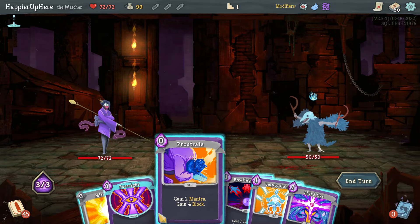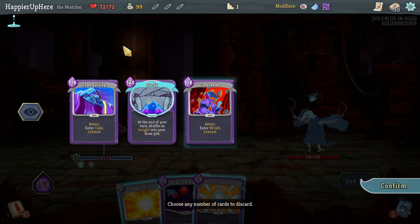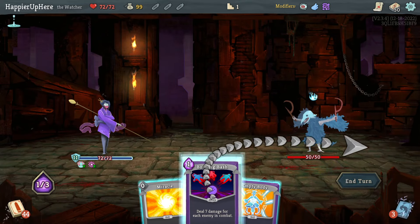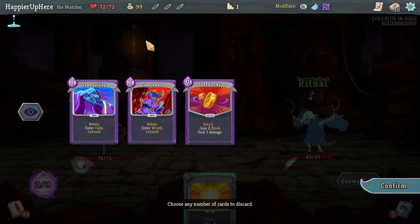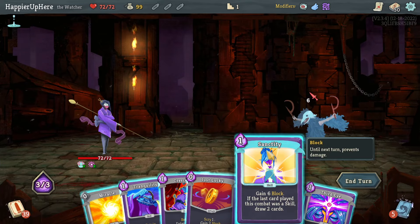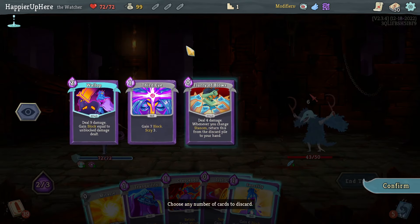Let's start off with Foresight, Prostrate, Third Eye. Crescendo is pretty good actually. I'll keep the Tranquility as well and just do Bowling Bash here. I think this looks fine. Let's do Sanctity after playing a skill like the Third Eye.